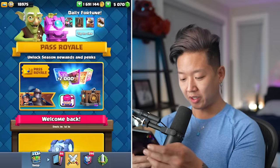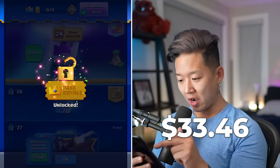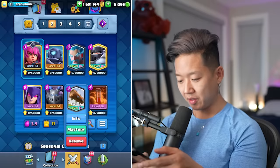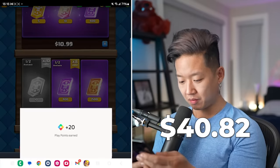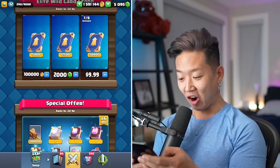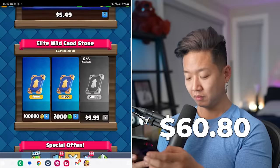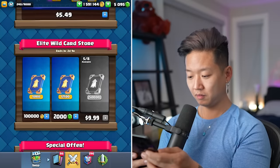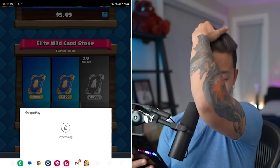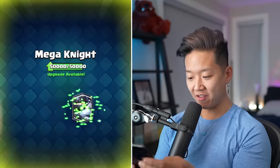I need 11 legendaries. I'm going to buy the diamond pass because I think I need a legendary wild card. Spend all my wild cards on the log, and then I'm going to buy this — 11 legendary cards. That's ridiculous. I am buying all of the elite wild cards. There's no way — I'm maxing out this account. And then we just add the elite wild cards to every single one.